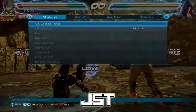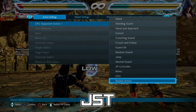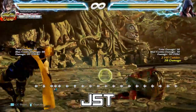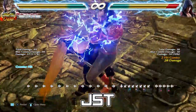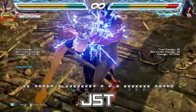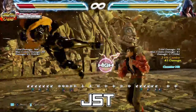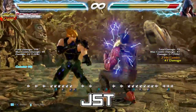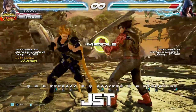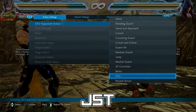You can also throw Arc Blast out in neutral as part of a frame trap. For example, down back 2-1, which is plus 5, into back 4 which is 15 frames — you get a frame trap. Or if you're feeling adventurous: down back 2-1, Arc Blast. You're putting them at minus frames and then hitting them with a launcher. If they press a button, they get hit — you get a counter hit. Counter hit Arc Blast is actually pretty powerful too.